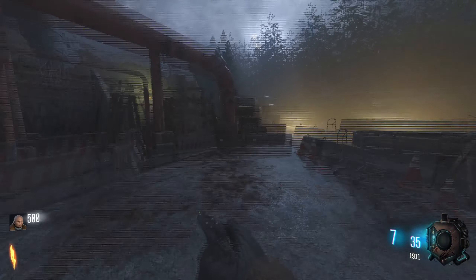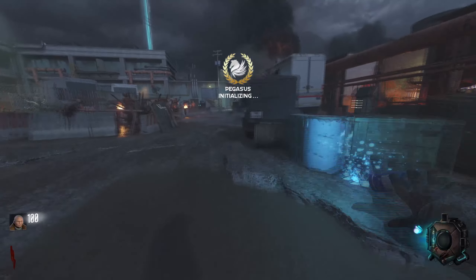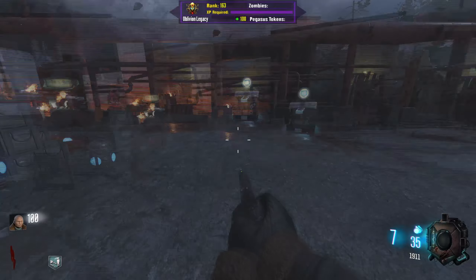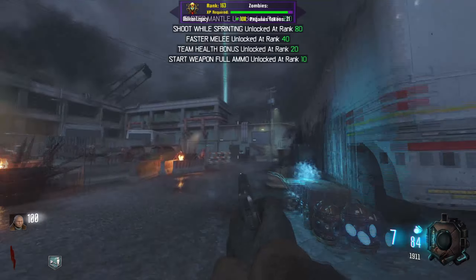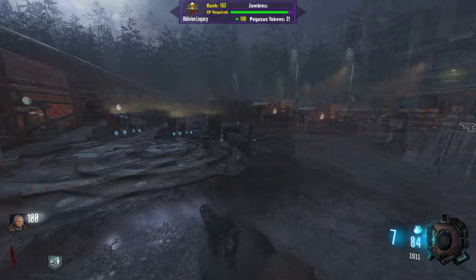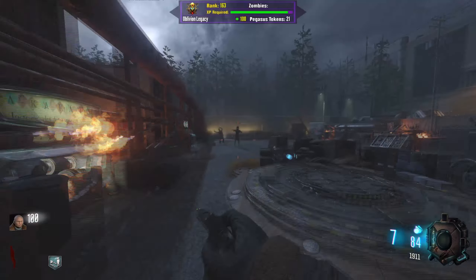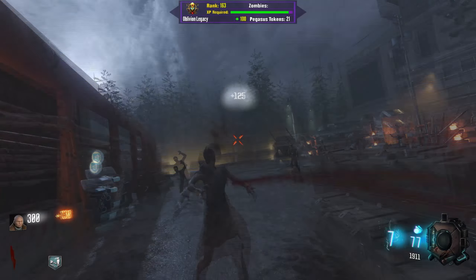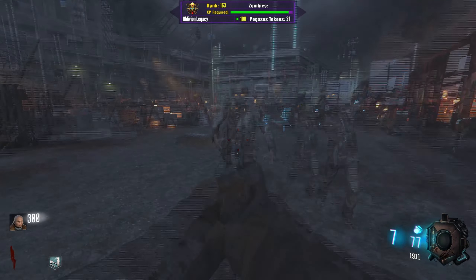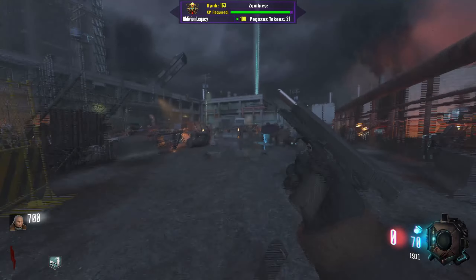Welcome back to another Call of Duty Zombies Custom Zombies video. Today we're playing The Sanctuary, which is inspired by The Walking Dead — specifically Negan's Sanctuary. It looks like a pretty cool map, so I figured I'd give it a try. There's quite a bit going on, but it shouldn't be a problem. I'm playing with the Pegasus mod, which is a leveling mod for custom zombies.